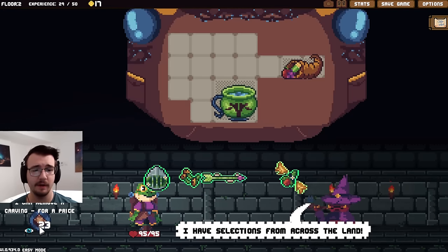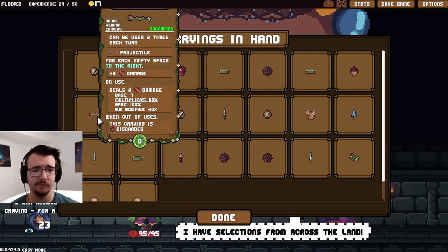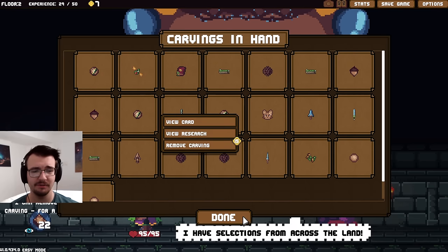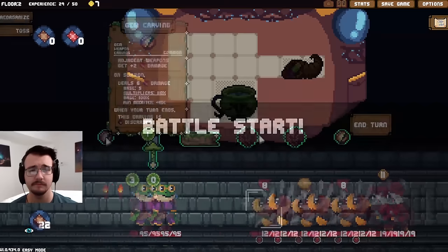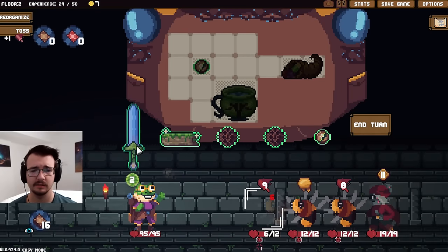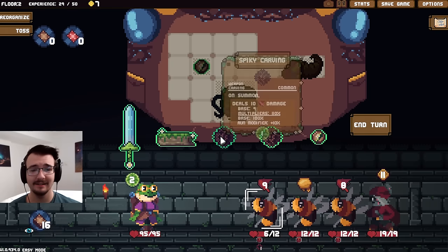Now I can do a little thin-to-win. What do I not want? Unfortunately the arrow isn't doing anything for me — which is fine, whatever. How much does that cost? Fifteen. I hope I can get fifteen gold — probably unlikely though. Three bees — I should not have sent the gem carving into the bee. I set that up poorly.